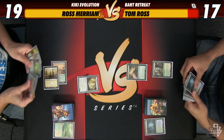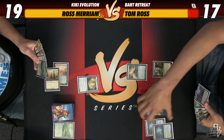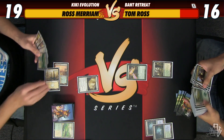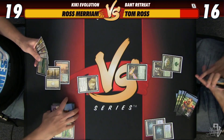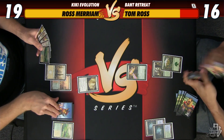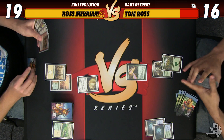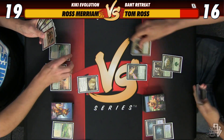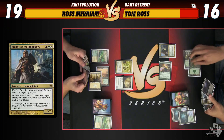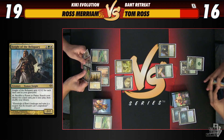A Temple Garden — I probably could make do with a Forest but I don't want to have to count on this Bird living. I'll fetch for a Plains, so 17 to everybody. No, I'm at 19 — the Temple Garden came in tapped on Turn One. You can go. Good. That's pretty good. I don't think there's much reason not to do this. 16. I'm just going to get a Forest this time around. Play a Knight of the Reliquary — it's going to start killing him if he has the fear in him.